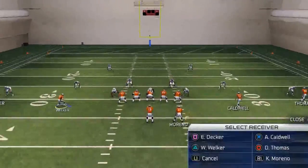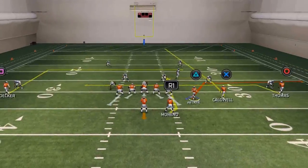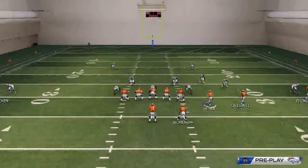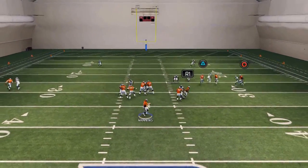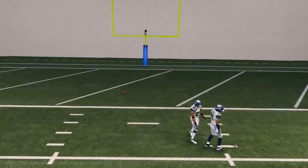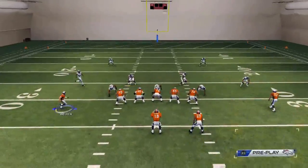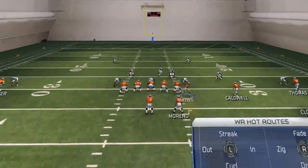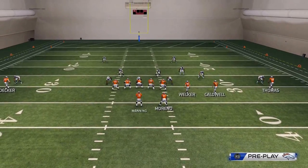Our second read on this play does not always beat man-to-man coverage, however he's always a good look — because if Wes Welker is not open, a lot of times that's going to mean they're in a cover two sink type of defense, and Andre Caldwell on this deep streak might be wide open for a deep bomb. If he's not open, I'd recommend just moving on to your next read. Don't try to force that streak, because even with good user catchability it's not always open.